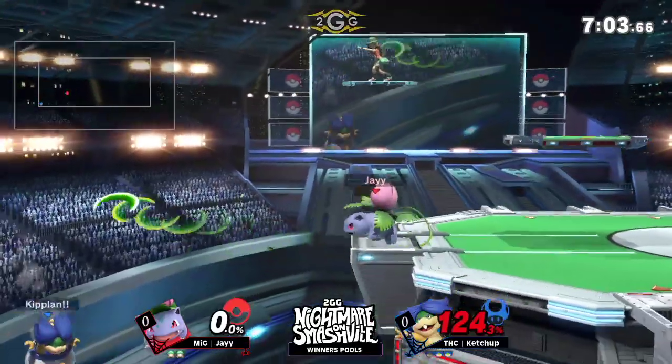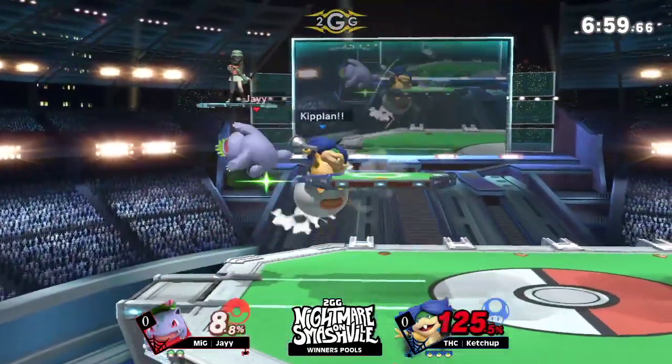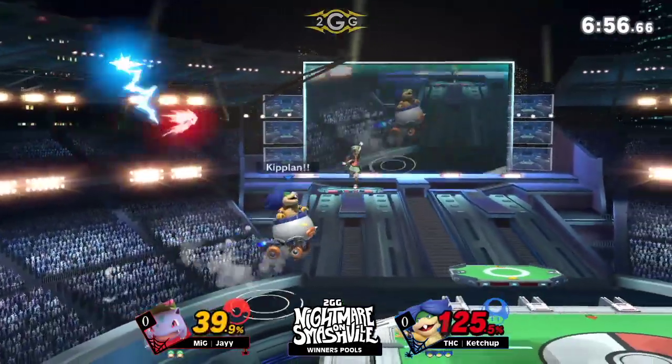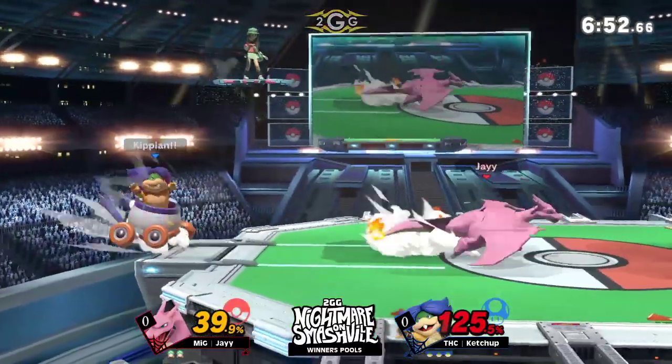And there we go. Down throw to the Vine Whip coming out from Jay, trying to get that edge guard. Goes deep with the nair but is unable to find it. And now the retaliation — juggles once again with that disjointed up air we were talking about, coming out from Ketchup, racking up so much damage.